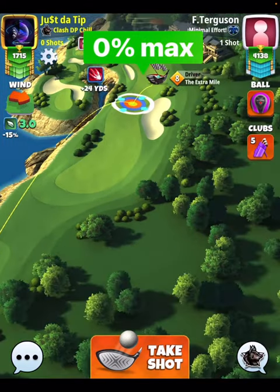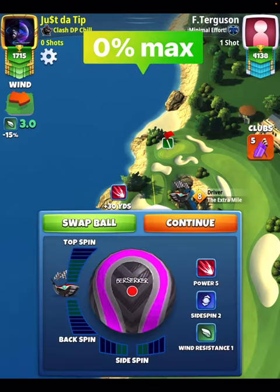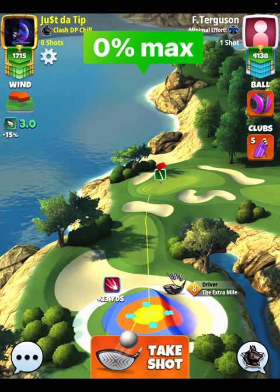You could take this shot with the kingmaker — you just want to make sure that your last bounce up there is in the rough. You'd have to use a click of overpower. But just to make it easy for everybody, we're going to go ahead and use the berserker here.